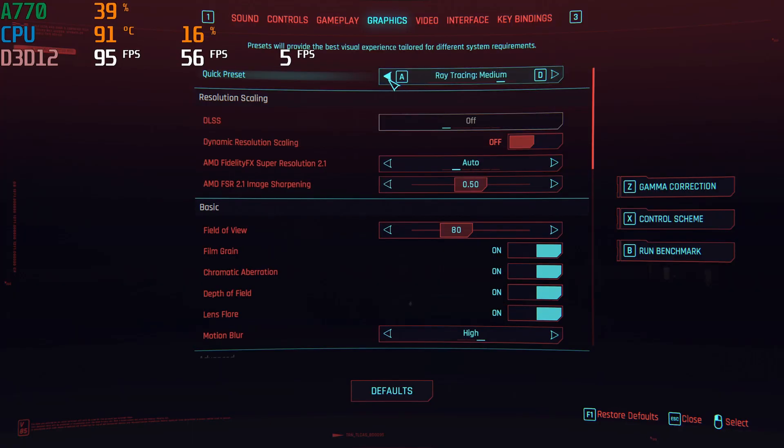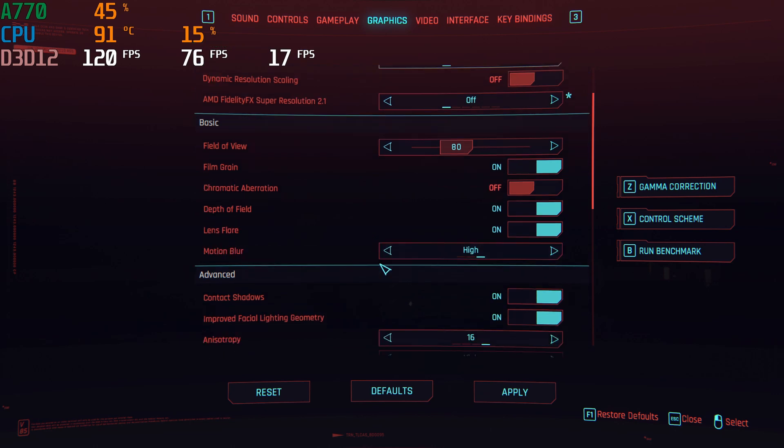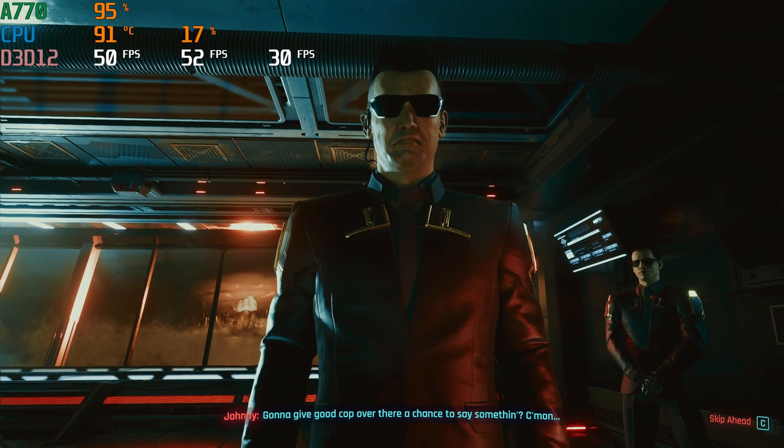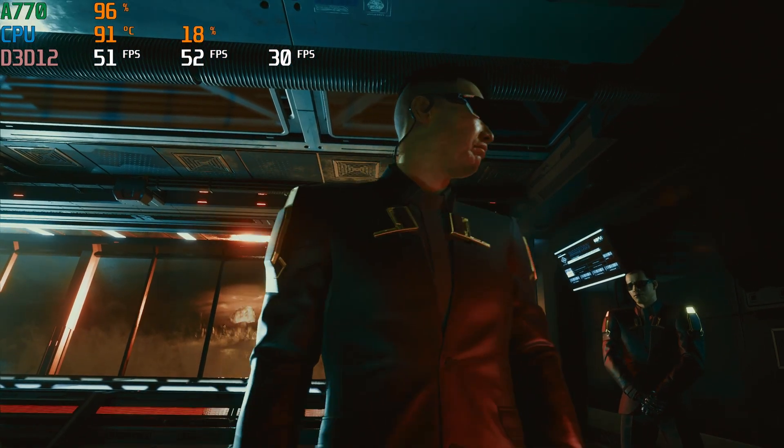In Cyberpunk 2077, this card also did great at 1440p. I've been playing the campaign for the first time as I make videos testing cards, and I thought the A770 brought smooth gameplay. I played at high settings and only turned off upscaling so we'd get native performance. I was pretty happy with a 52 FPS average and 1% lows of 30. You could definitely enable upscaling for even better performance.